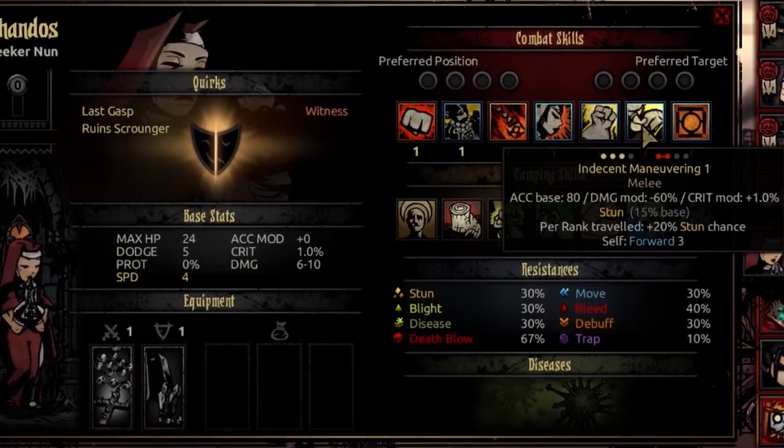The sixth ability is Indecent Maneuvering. Usable from rank 2, 3, or 4, it targets both rank 1 and 2 enemies on the opposing side. Accuracy base of 80, damage mod of negative 60%, and crit modifier of plus 1%. It has a normal stun percentage of 15% base, which seems low, but per rank you travel using this skill you afflict an extra plus 20% to your stun chance. This moves you forward 3 ranks — so it can move you all the way to rank 1 from any position. Ideally you start from rank 4, maybe open with Flame's Reach, then Indecent Maneuvering to the front. That plus 20% stun chance per rank traveled makes this potent enough to be relevant. It's not a guaranteed stun on either target, but potentially stunning 2 enemies will help you immensely.